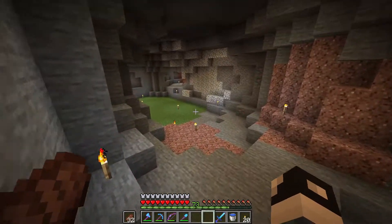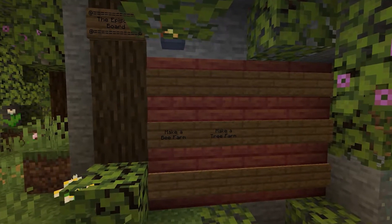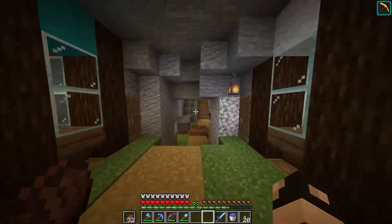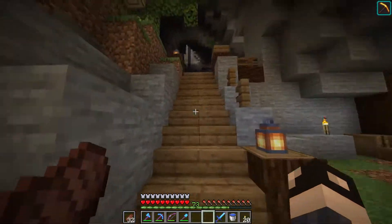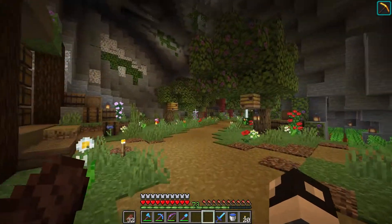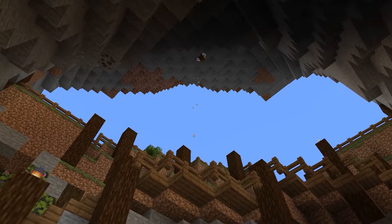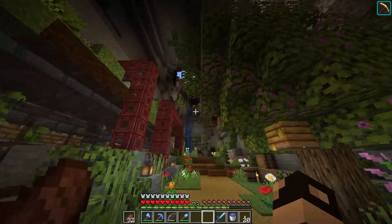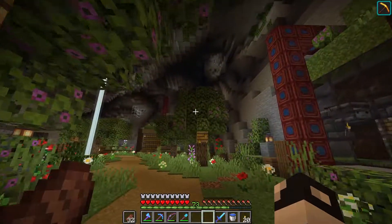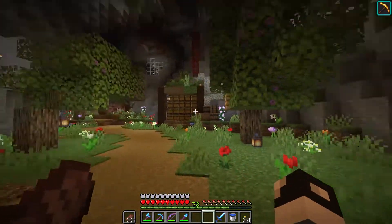Anyway, today if we look at the episode board we are going to be building a bee farm and a tree farm — and yes I do know those rhyme and no that was not intentional. But as for the bee farm, for some reason all of the bees in this main corridor here keep pathfinding outside of the base and I'm not entirely sure why. I don't think there are currently any bees in any of these hives unfortunately.